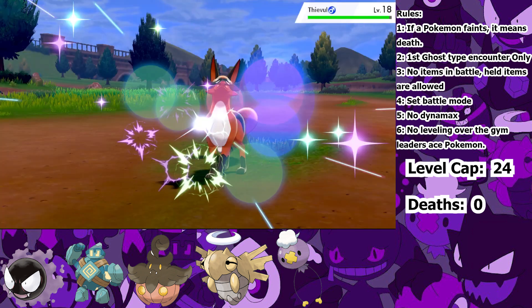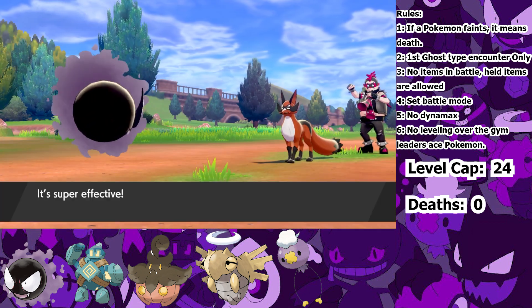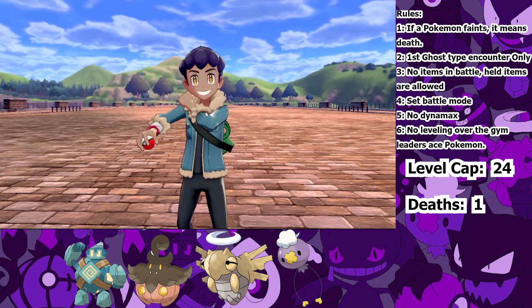No low roll, no low roll, no low roll... I got a low roll. Which means I lose Gastly for the upcoming gym fight. But before that, I have to fight Hop again. The Wooloo can't hit any of my Ghost-types, so I decide to lead with Josuke and start setting up six Calm Minds to one-shot all of Hop's team.